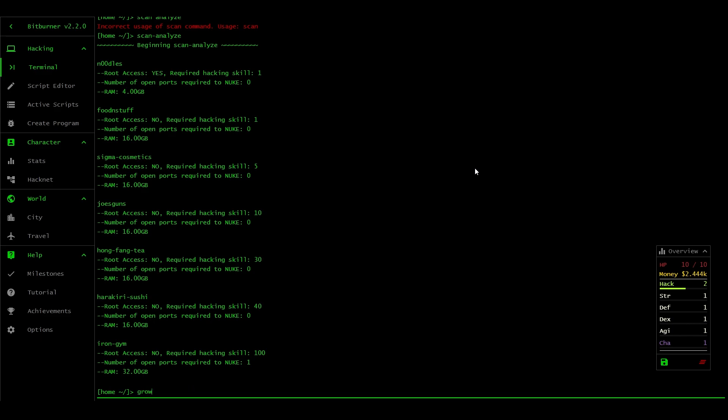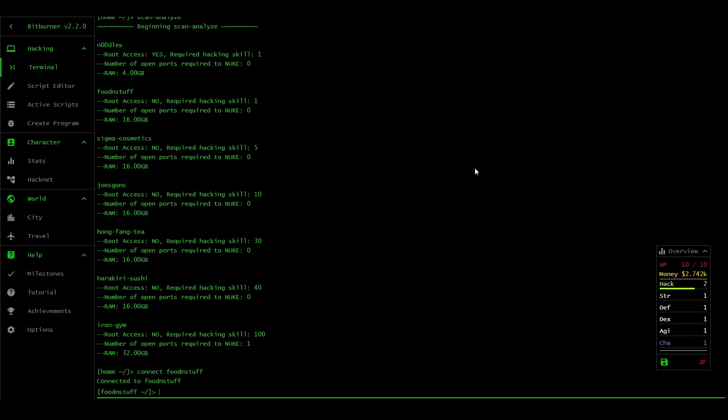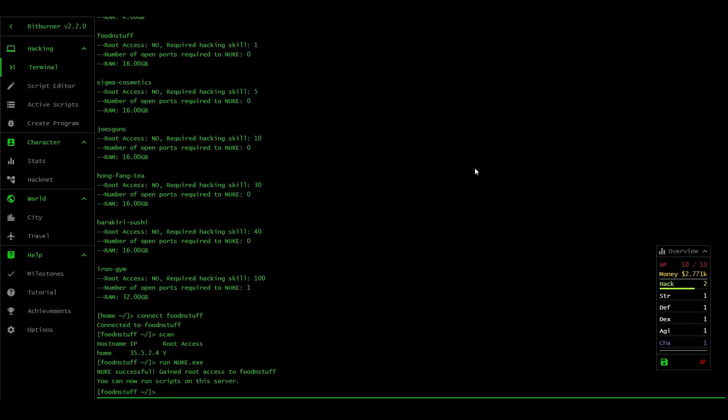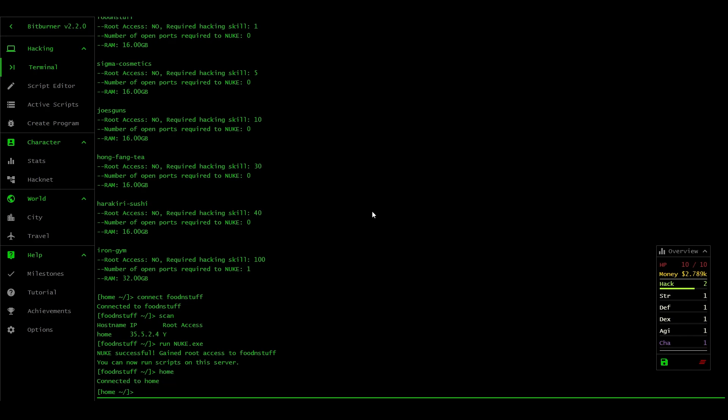Let's connect to food and stuff - 'connect food-and-stuff'. Connected to food and stuff. We should be able to scan it - root access yes. I think we just run 'nuke.exe'. Nuke successful - we've got root access, it now runs scripts. Let's go home.